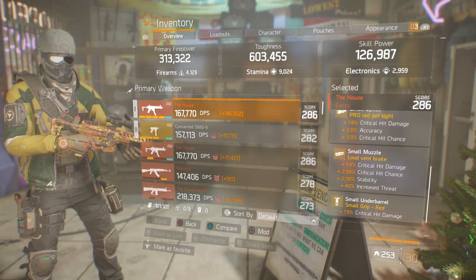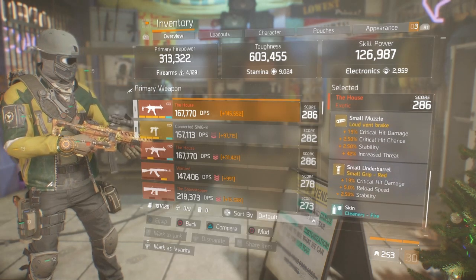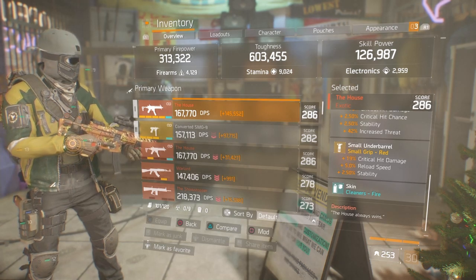On the magazine I have magazine size, crit chance, and rate of fire — which you can substitute rate of fire for crit damage if you choose. 18% in my optics with 3% crit chance. In my muzzle: crit damage, crit chance, and stability. In my underbarrel: crit damage, reload speed, and stability.